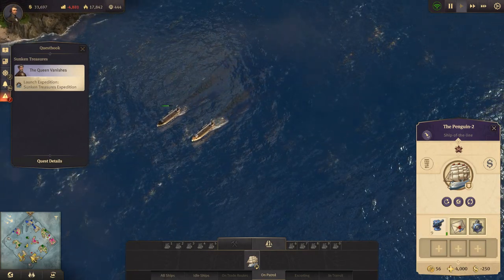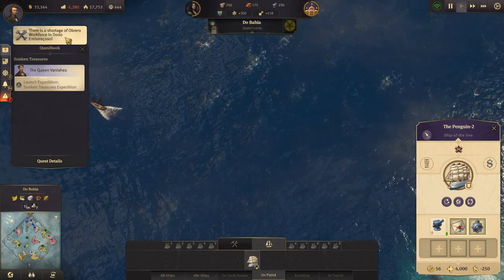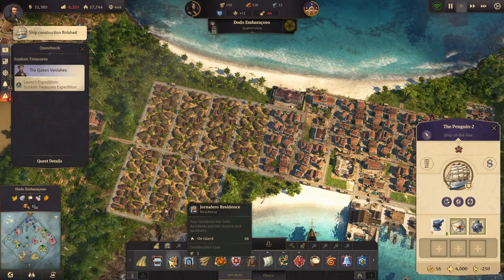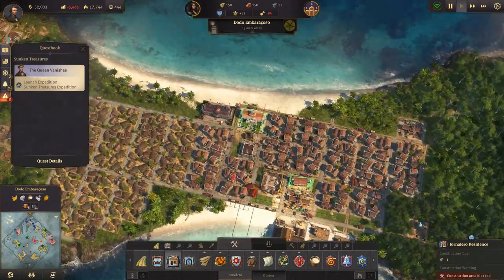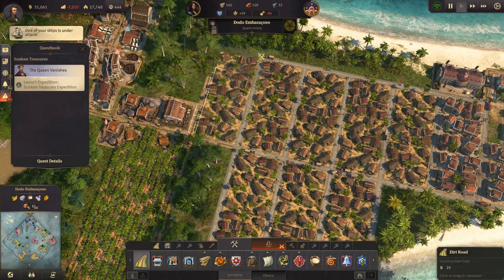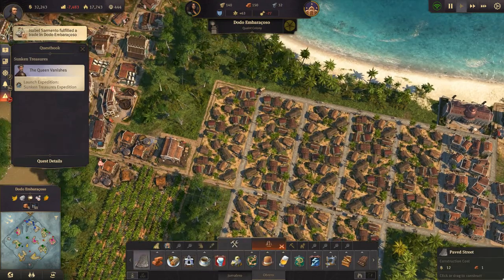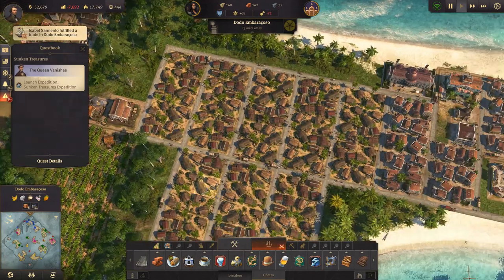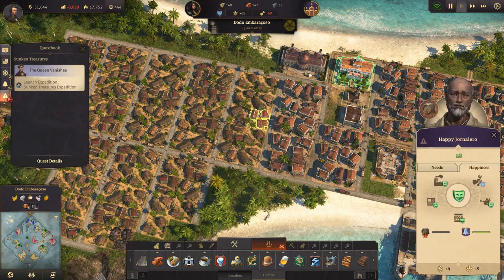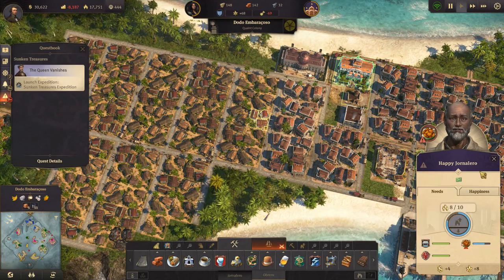We have our two trade ships here coming back. Workforce shortage — we need to build some general Jornalero residences. Ship under attack. We need to do good roads, I think, and then we can upgrade. What are you missing? You're missing fried plantains, but the supply is improving so that's good.